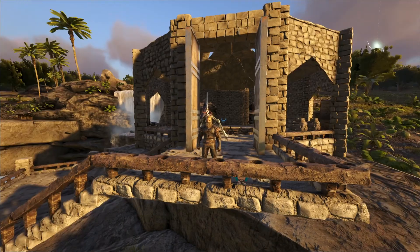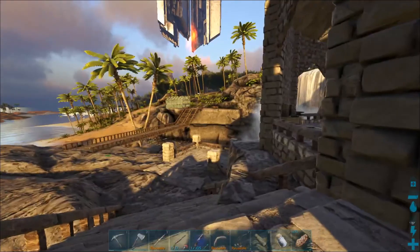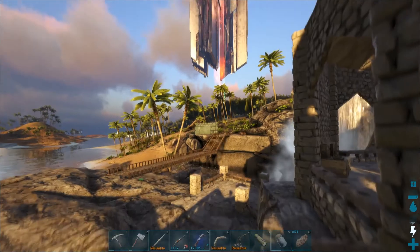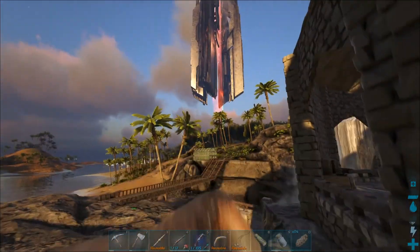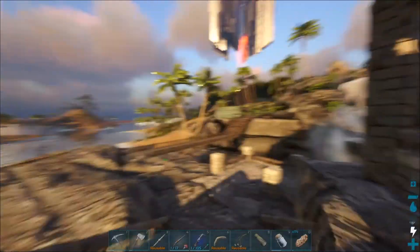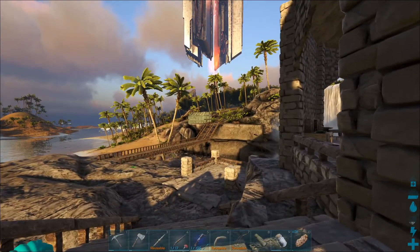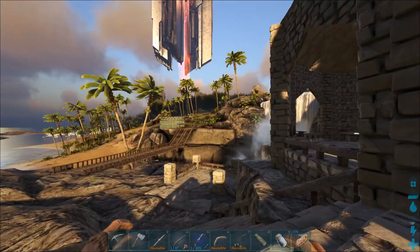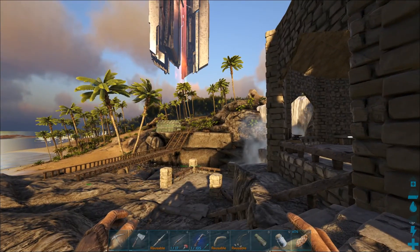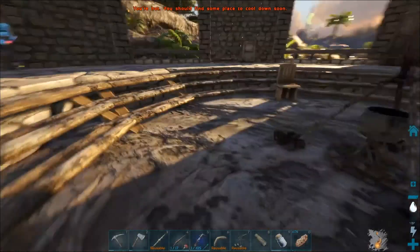Hey guys, what's going on, it's Bacon here. In today's episode we are going to go out and tame ourselves an Anky. We just finished our greenhouse farm, and the only thing I added from last episode is three more composting bins, at least until we get some dung beetles.